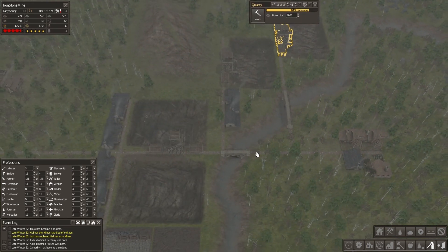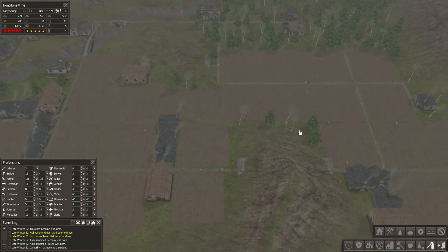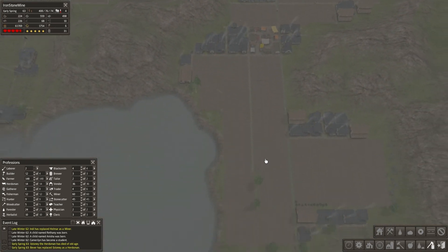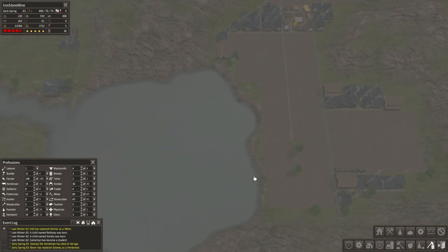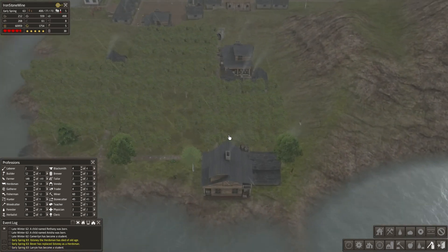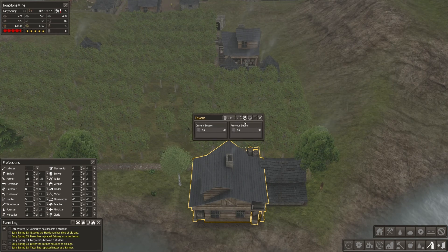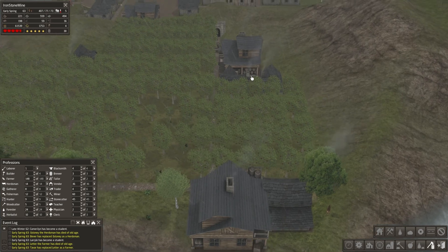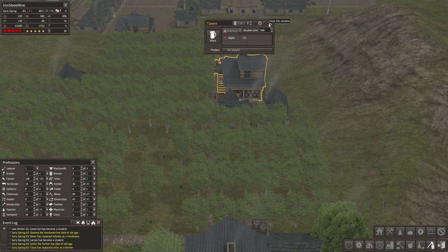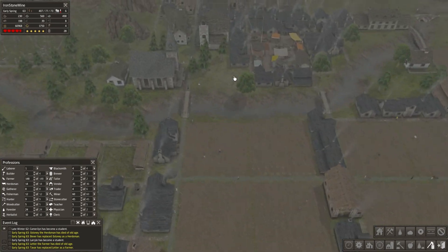Let's see what needs to be done. We were slowly expanding our crop fields to the north here because we kind of ran out of space down here. Our apple orchards - how are they doing? Looks like we have quite a bit of apple supplies. We have quite a few apples too, so we might even have enough apples so our citizens can actually eat them.